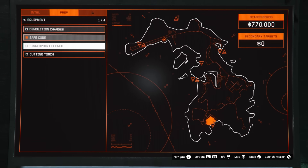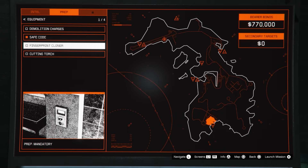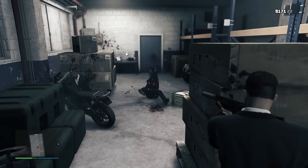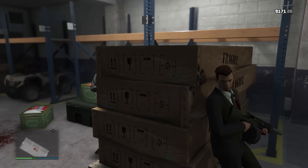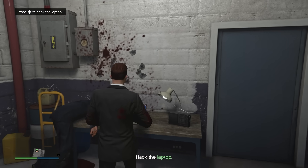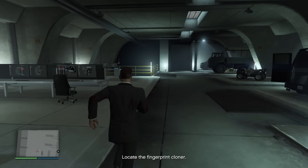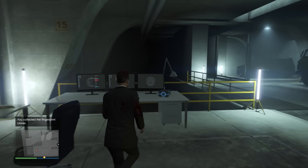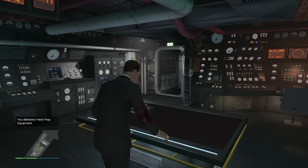The next setup mission is the fingerprint cloner setup. When you get to the first warehouse, use the pallet or big box on the right-hand side for cover. There are going to be four security guards — take them all out, and the laptop will always be at the very back of the warehouse. When you head over to the archive to find the fingerprint cloner, run to the very back of the warehouse and it will be on one of the desks there.